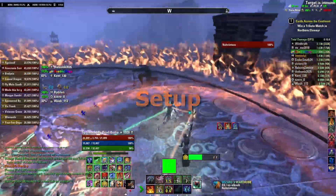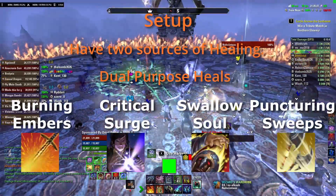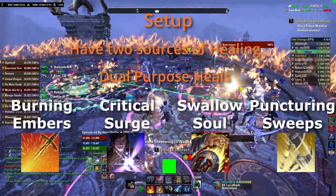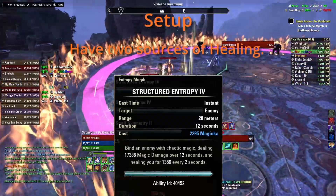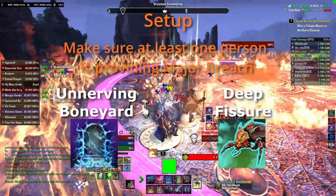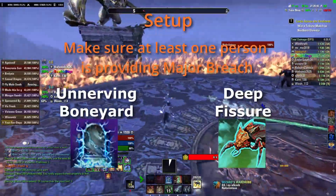Setup. Have one hot and either a burst heal or a second hot. Classes like Templar, Nightblade, Sorcerer, and Dragonite all have skills that can function as heals while still focusing on damage. Necromancers and Wardens are better off using two hots. The generation is a nice dot/hot hybrid. Make sure at least one person is providing a major breach through Elemental Drain or a class skill like Unnerving Boneyard or Geek Fissure.